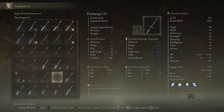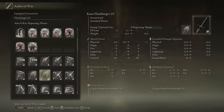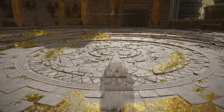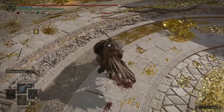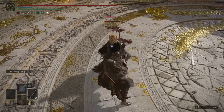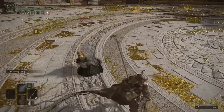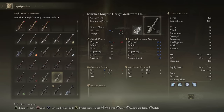Speaking of innate bleed, next we have the Flamberge — or however you pronounce it. I remember when I did my Jaren build people were roasting me for pronouncing it wrong. Even though this has innate bleed and is good for occult and bleed builds, I'm just gonna roll with Keen because it does have A-scaling, and I'm going with Piercing Fang. Just like the Forked Greatsword, this weapon doesn't really have anything else going for it besides the innate bleed.